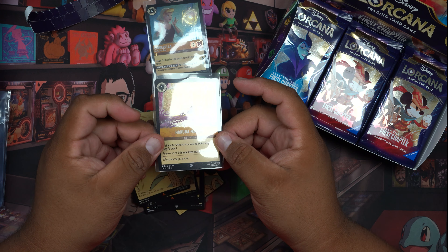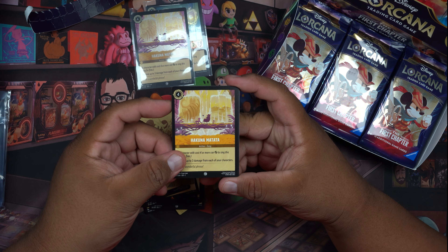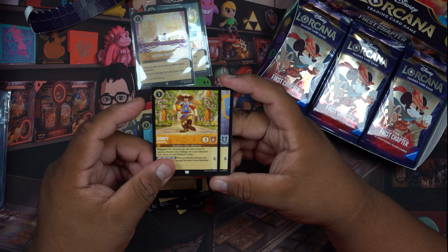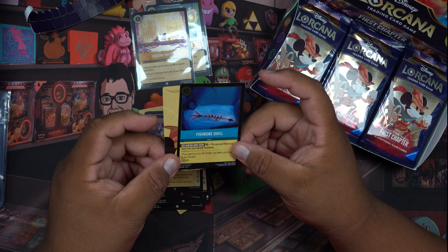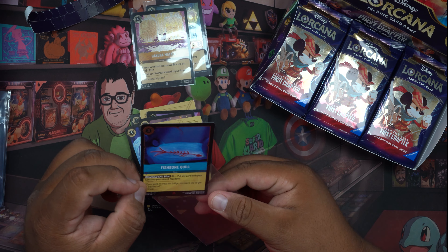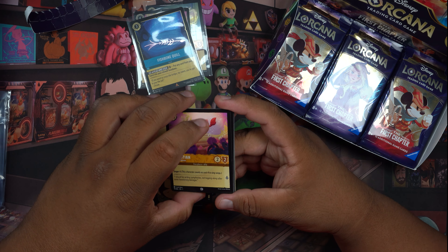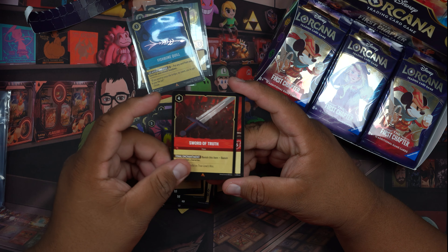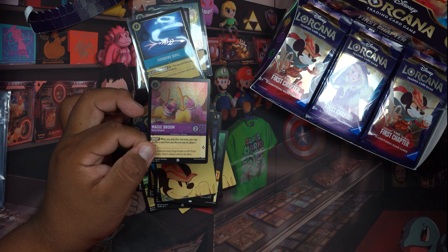Hakuna Matata! There's another Hakuna Matata, Magic Broom, Sudden Chill — this is like awesome, I can see why. Is that Goofy? Oh, Donald Duck! Rapunzel, Marie's Rockstar Stitch — and oh, a Fishbone Quill, that's actually kind of cool. Like I said, this is my first time — I was only able to open one pack before this. I get to open a whole booster box for you guys today. This is amazing — might have to make this a two-parter because I'm really just enjoying the foils.